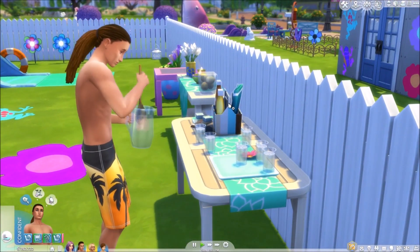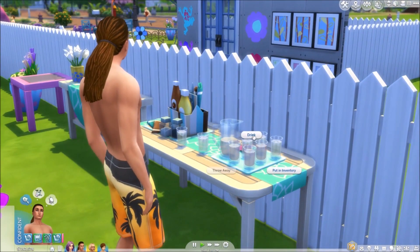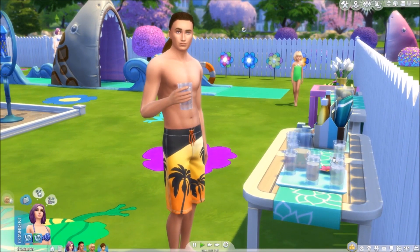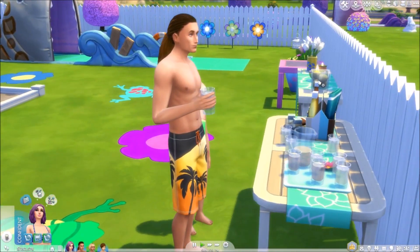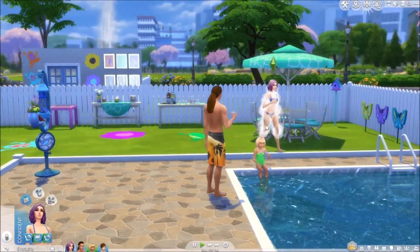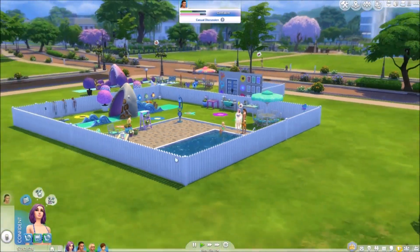He'll pour the powder in and mix it up, then serve again with the spots that are left. Sims can take a drink, and I believe children can take a drink as well. She still has the soap on her — I think you can get it off by jumping into the pool. She's just gonna sit over here and drink her lemonade or iced tea, all sudsy with the birds flying around nearby.